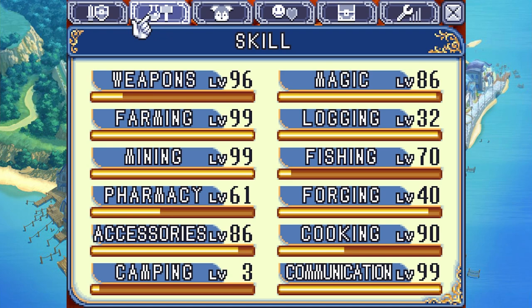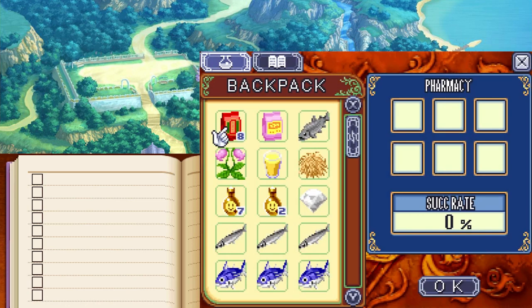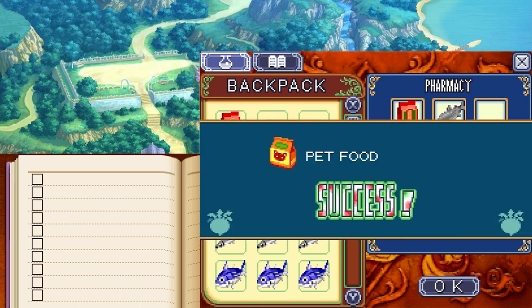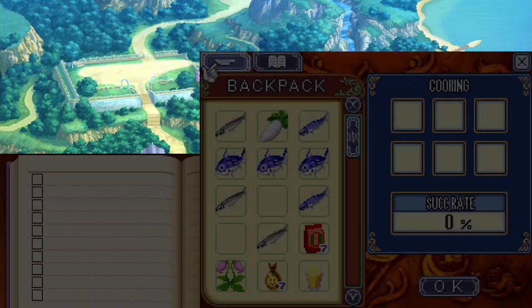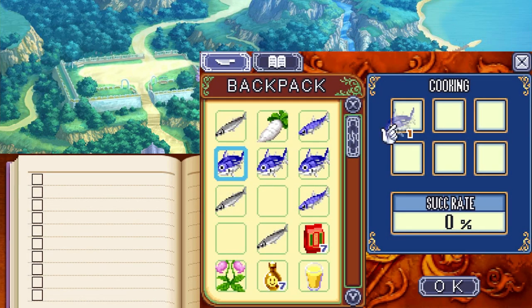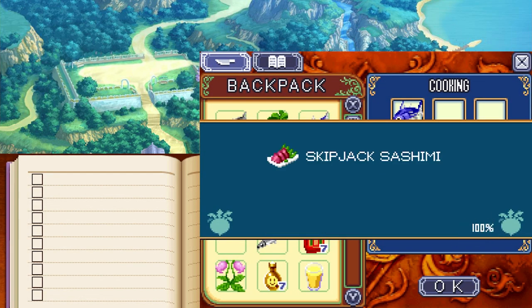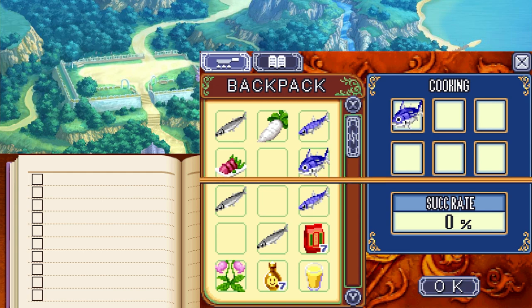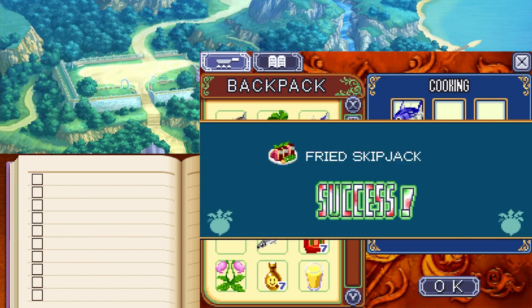I'm going to cut away right here and I'll see you in just a second. Over here at the chem station, we're going to take one heavy spice, one sweet powder, one salmon, and one feed for the level 13 recipe — pet food. Here at the knife set, we're going to take one skipjack for the level 27 recipe, skipjack sashimi. And then at the fry pan, we're going to take another skipjack for the level 32 recipe, fried skipjack.